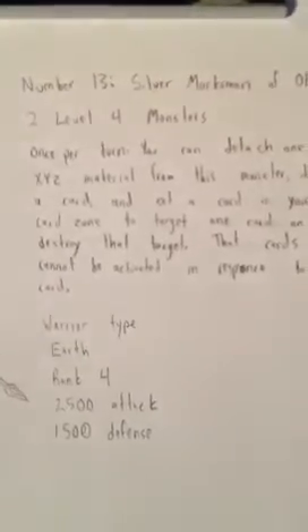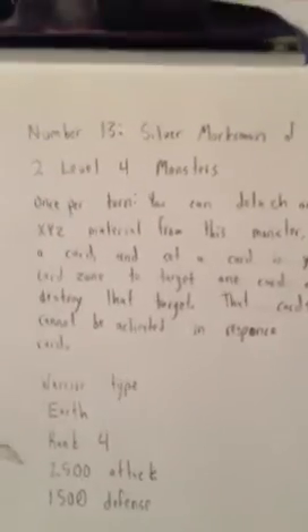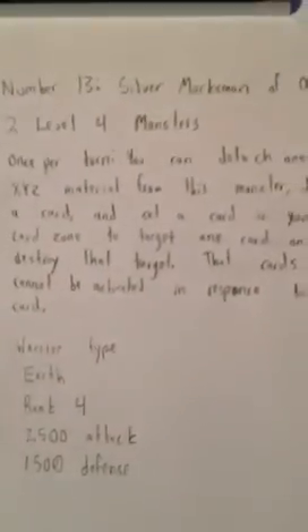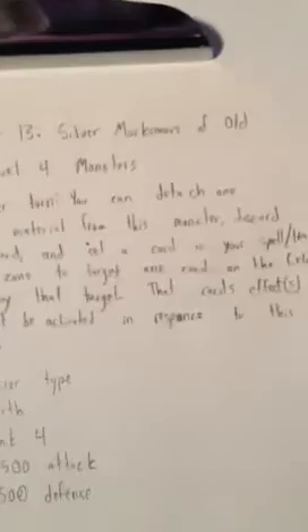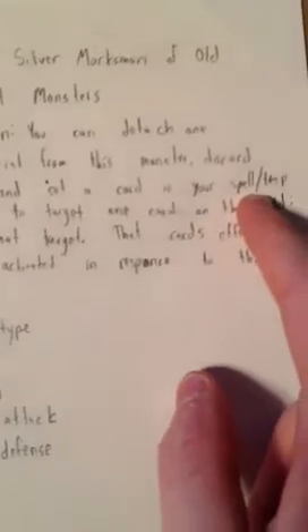Now the point of this card is it's kind of like Silver Sentinel, and it's also earth support. You can run it in Samurais, or you can run it in an Earth deck, which is what I foresaw. You don't use Silver Sentinel as one of the monsters, because you detach one of the monsters — which is an Earth — you discard a card — which is an Earth — and then you set Silver Sentinel in your spell and trap card zone.